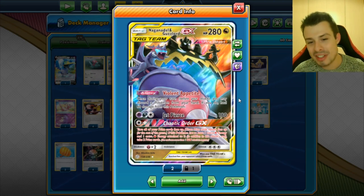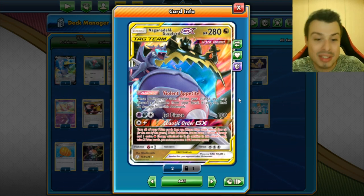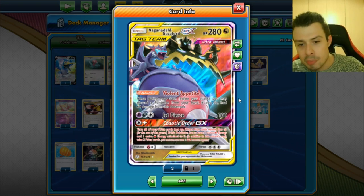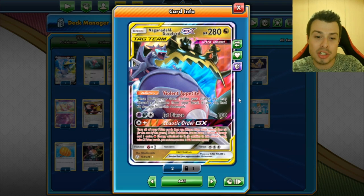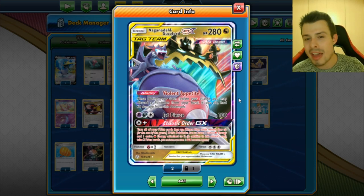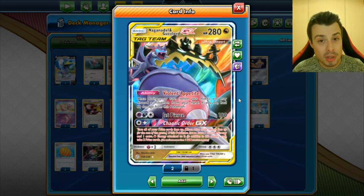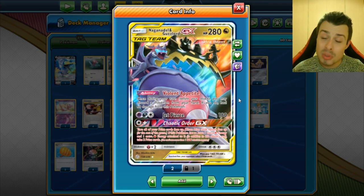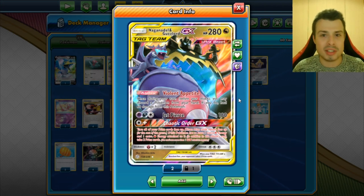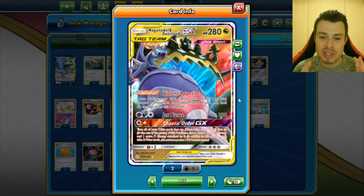Then we have the GX attack — Chaotic Order GX. It says: turn all your prize cards face up if you only have one energy, but that's not what we're interested in. If this Pokemon has at least one extra Psychic energy and one extra Darkness energy attached — the same energies you have for your main attack — then you can take 2 prize cards. This is awesome because we can draw 2 prize cards from as soon as turn 2, and we can choose which prize cards we draw for the rest of the game. You usually wanna start your game by using this GX attack.